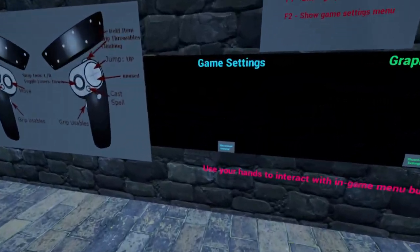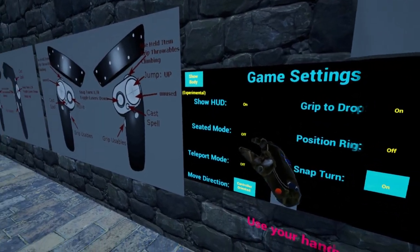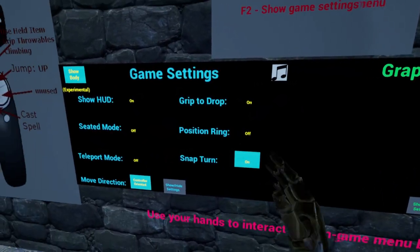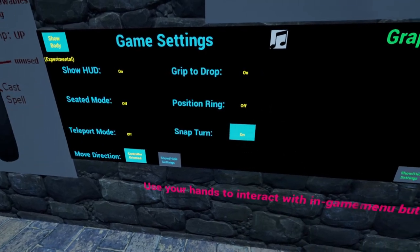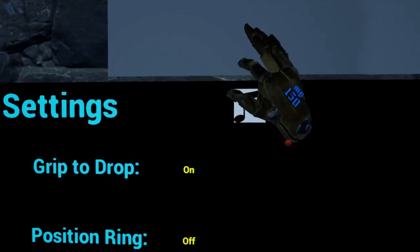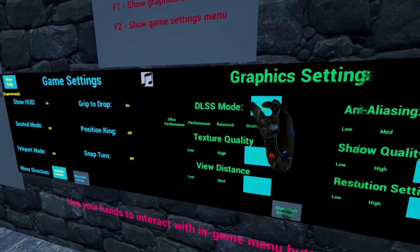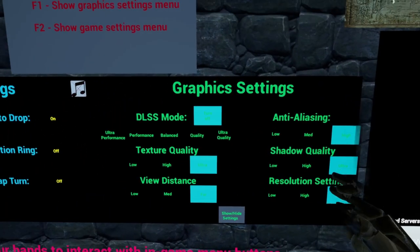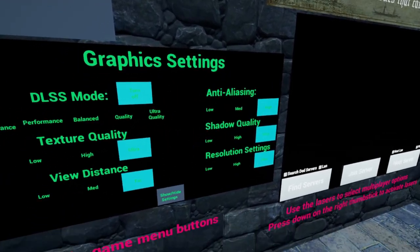Go to the options over here and tap on that. It gives you all the HUD options: seated and standing mode, teleport mode, head-orientated or controller-orientated movement, positional ring to help with motion sickness, grip to drop — which I have because I'm using the Index — and snap turn on and off. I prefer no snap turn. You can also turn the music on and off. Graphic settings include DLSS, texture, view distance, anti-aliasing, shadow quality, and resolution settings. I'm on a 2070 Super and I've just maxed everything out, and it runs brilliant.